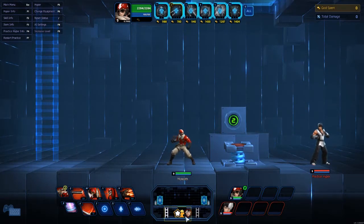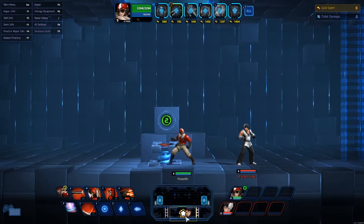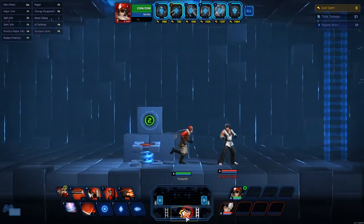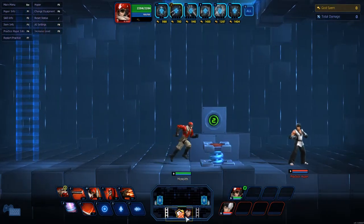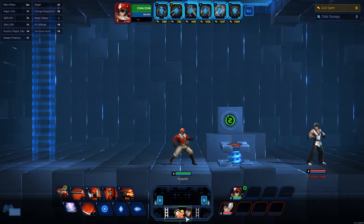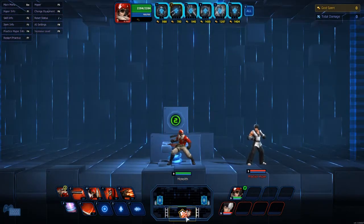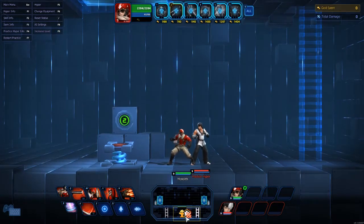I'm going to show you the A with the passive active first — your squad mate comes out and slides past your target and hits them, so it's a little awkward, but you're always going to land it. Unlike some other hypers, when you activate your skills for the squad mate to pop out, you don't have to hit them — so you can completely miss with your first skill and the squad mate will still appear, at least on the A and Q. On the W I do believe you still have to hit them. Check it out — there's his A.